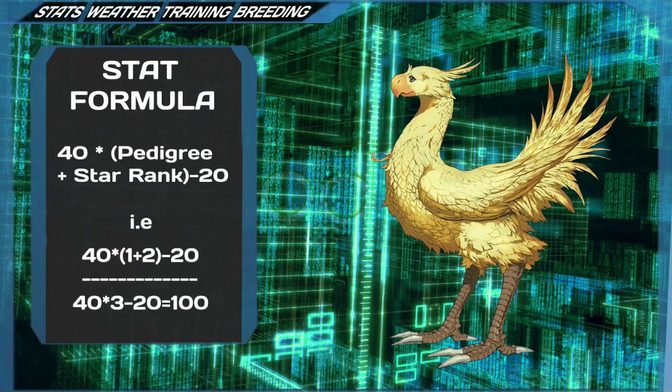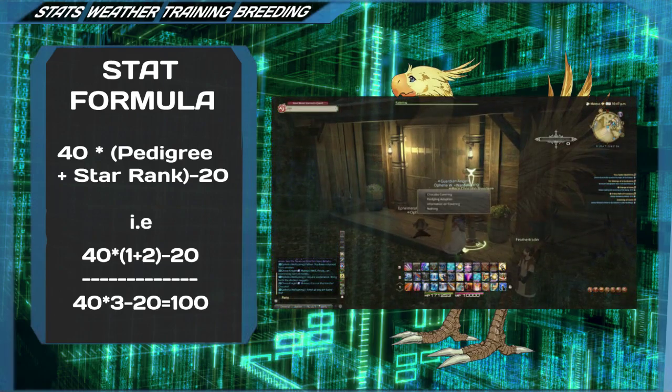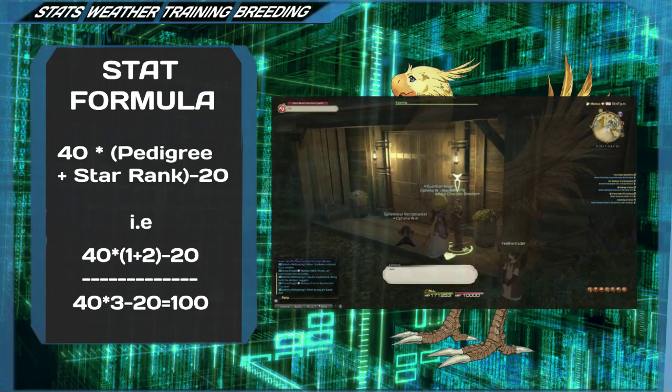Each of these stats can vary in their maximum value, ranging from 80 to 500. The formula for this goes as follows: 40 times (pedigree plus star rating minus 20). Your first chocobo will be of pedigree 1 with a star ranking of 2 in each stat, putting it at 40 times 3 minus 20, meaning it will start off with a maximum of 100 in every stat. Both pedigree and star ranking can be increased through chocobo breeding, which we will go into later.